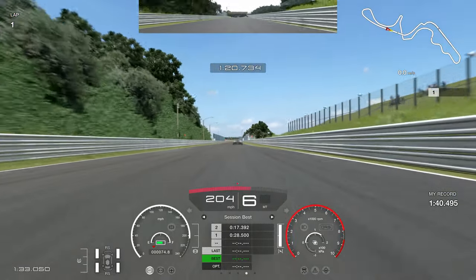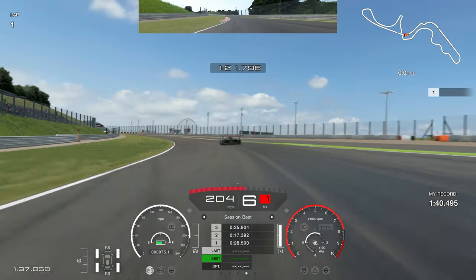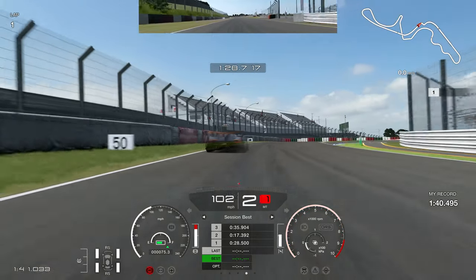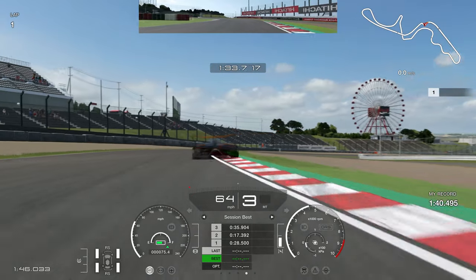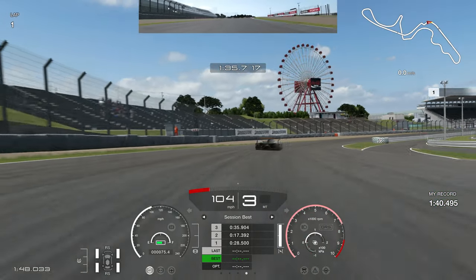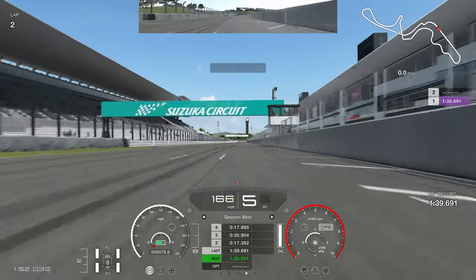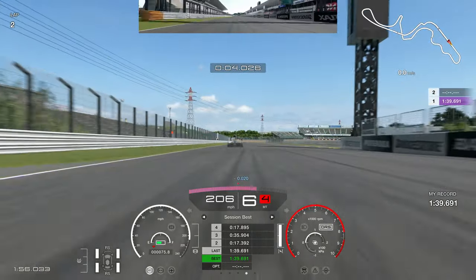Going into 130R on the pad, just dab the brakes there — I can actually maintain a high speed on the pad, so 130R is easier on a pad. The chicane, however, was diabolical on the pad. I struggled massively and was trying to turn earlier and earlier to nail it. Even so, this is a 1:39.6, which should remain a gold time on the pad.